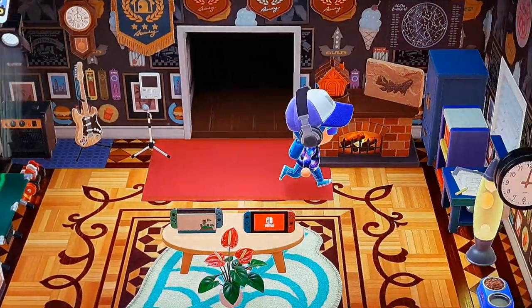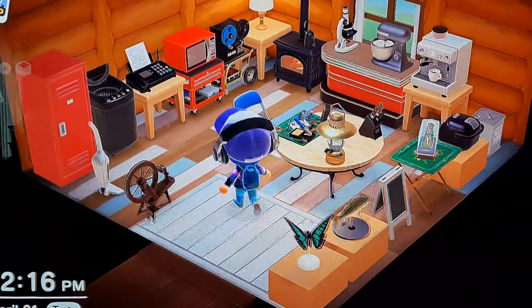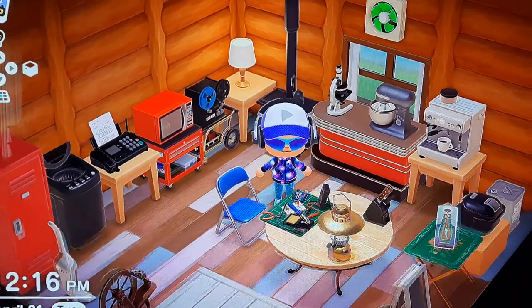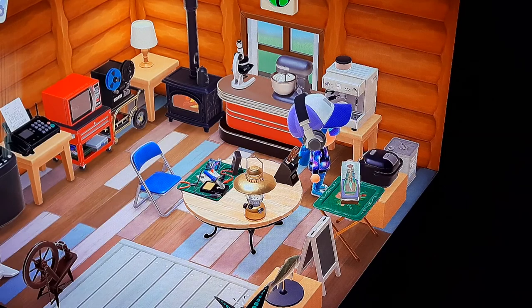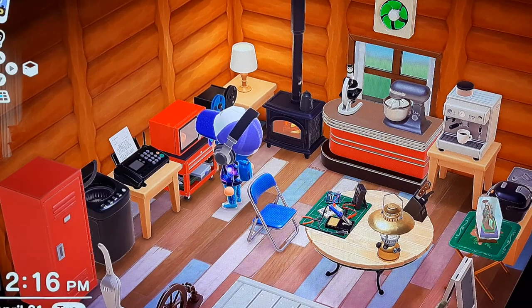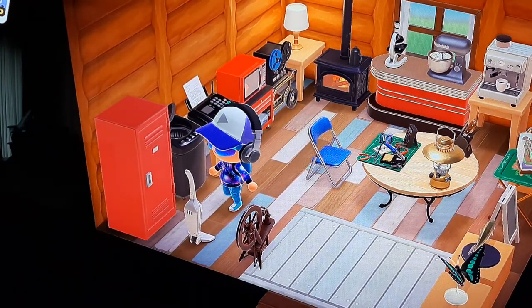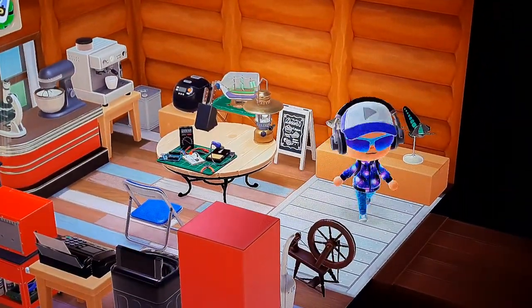I know some people online who got an early edition and just randomly throw things all over their islands — they play through it so quickly they miss a lot of the secrets. But I have some things here that no one else has, like this electronics kit. I don't know if they have the rice cooker, but I have the espresso machine, a reel-to-reel tape deck, microwave, fax machine, old-school vacuum cleaner — all kinds of stuff.